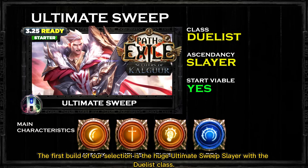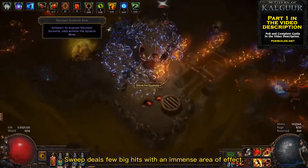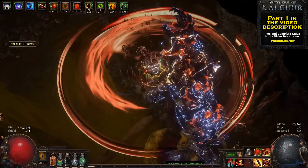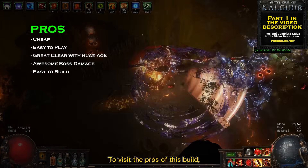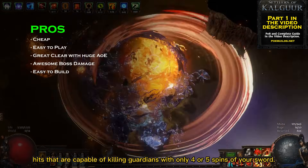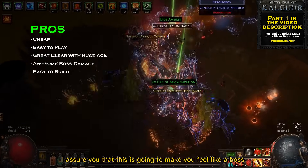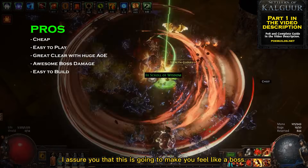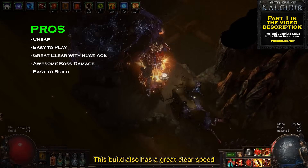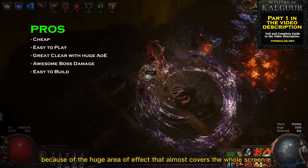The first build of our selection is the Ultimate Sweep Slayer with the Duelist class. Instead of many small hits like Cyclone, Sweep deals few big hits with an immense area of effect. To visit the pros of this build I would start with its boss damage — Sweep deals really heavy hits capable of killing guardians with only 4 or 5 swings of your sword. This build also has great clear speed because of the huge area of effect that almost covers the whole screen.